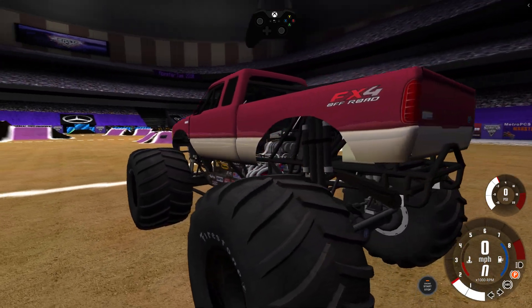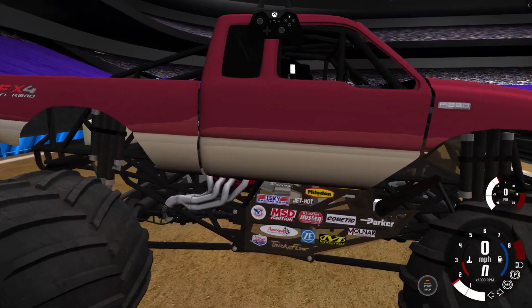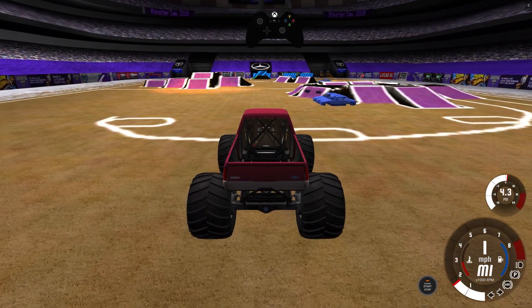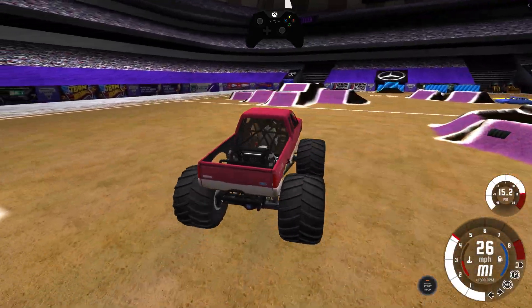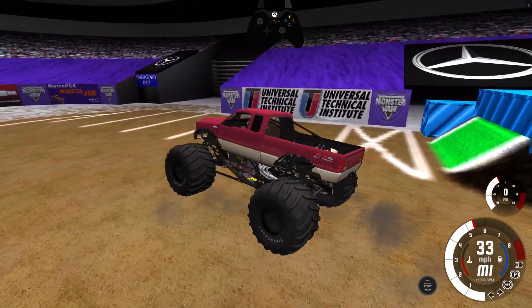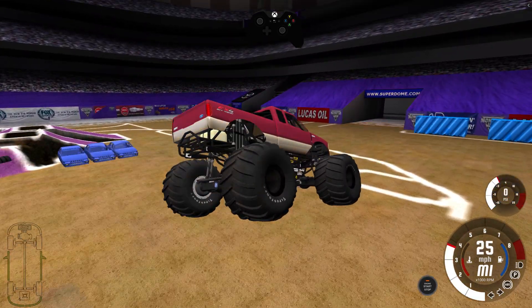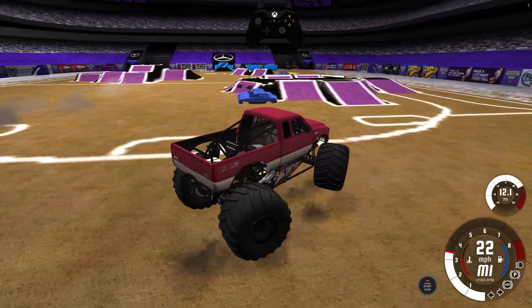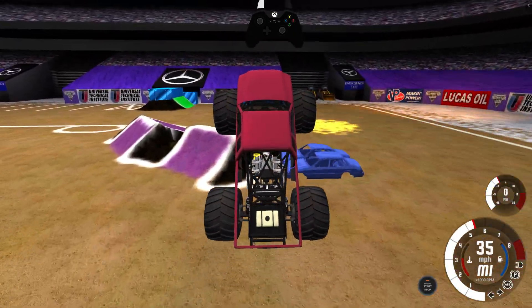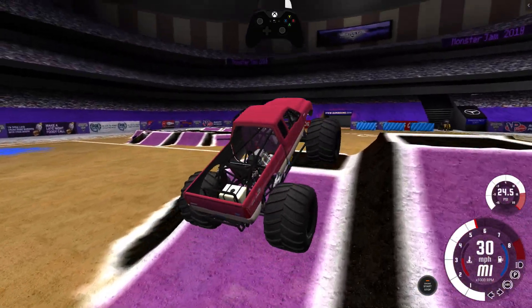So we have some F-150 skins coming like this. I'm not sure if they'll be in the main add-on pack or in the Bev pack by Mike Bev. But I think this looks awesome — a bone stock looking skin. Got the FX4, got the little F-250 badge there. The only thing missing I think is wing mirrors — that would make the stock look complete. Trucks like the F-250, the F-150, and the Escalade will likely all have stock-looking skins eventually.